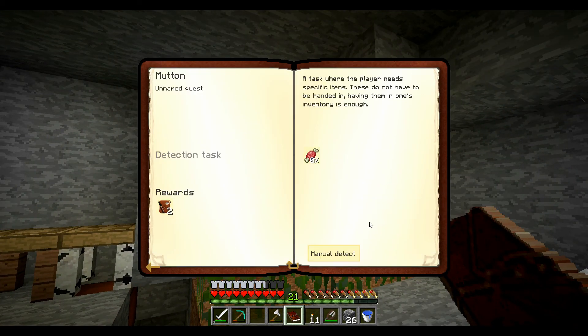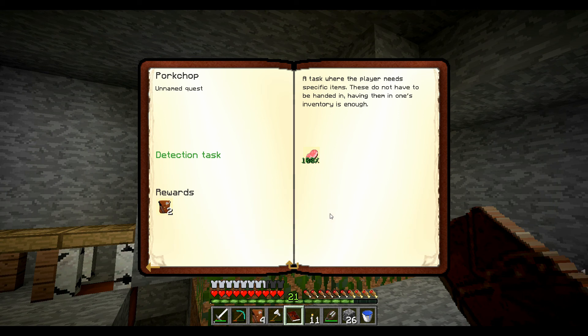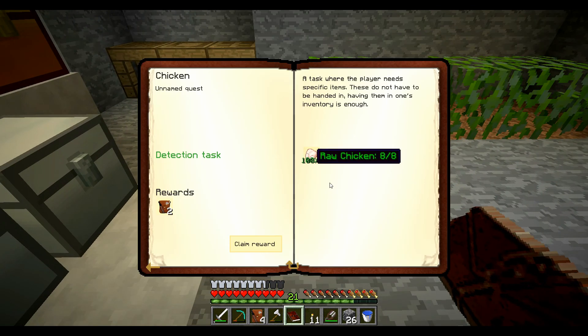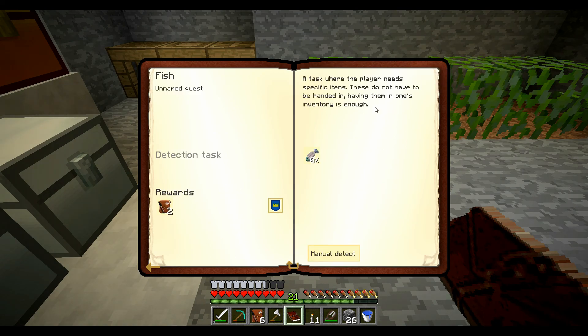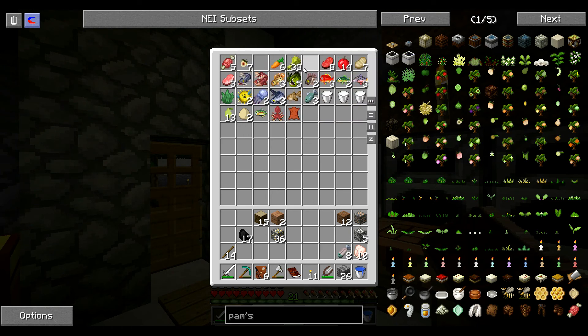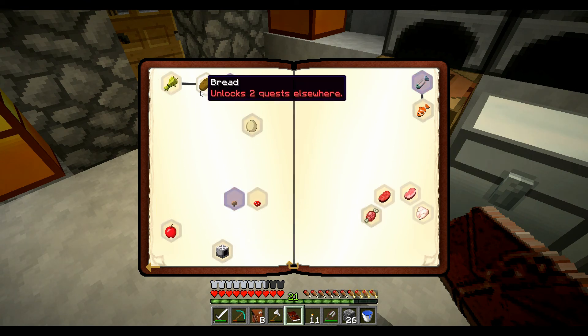Qu'est-ce qu'on peut faire ? Ça, j'en ai pas ramassé assez. Le bœuf, j'en ai ramassé assez. Le pork chop, j'en ai ramassé assez. Le chicken, j'en avais huit. Le poisson, il faudrait peut-être que je le prenne. Le blé, je crois qu'il faut aussi pour l'instant. On ramasse. On va faire 32 pains.